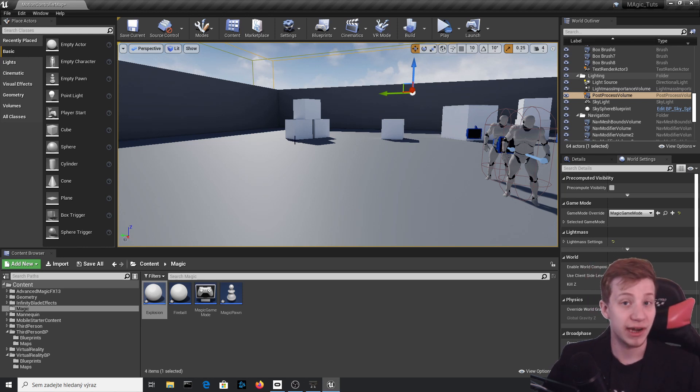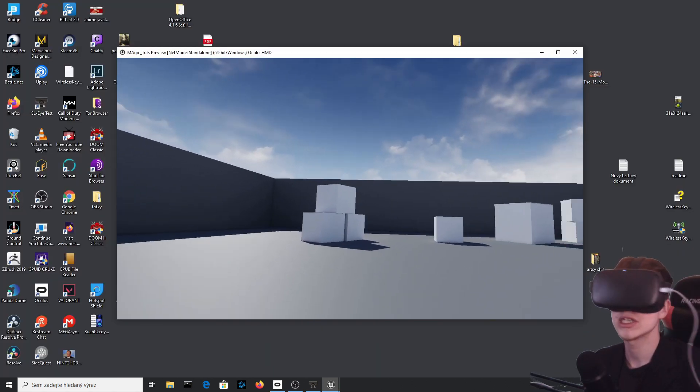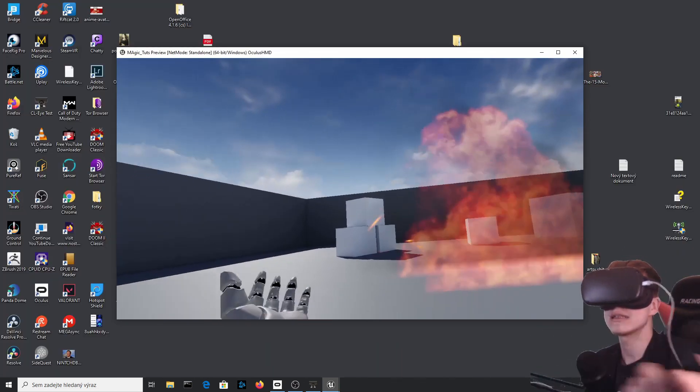Hello there, welcome to this video where I will show you how to do some real magic in Unreal Engine VR. In a previous magical tutorial we created effects that you can spawn where you want, but now in this tutorial I will show you how to do some actual magical stuff.